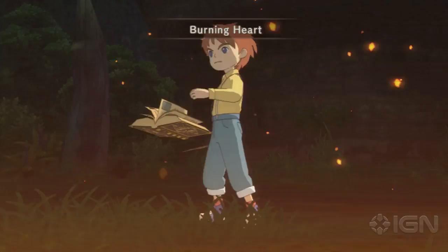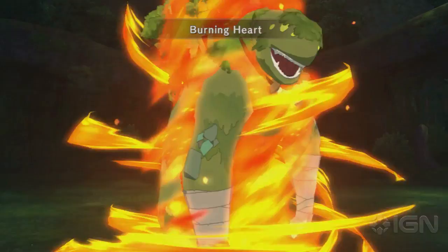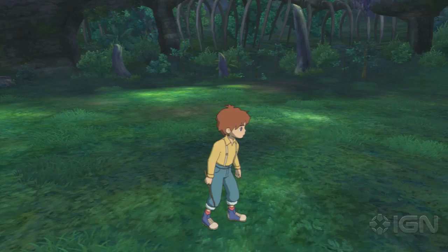If you get the golden glimbs in time, you get a sweet spell like this — Burning Heart is Oliver's special attack. And kaboom, he is down and out for the count. That is how you take care of the Guardian of the Woods, the first boss in Ni No Kuni.